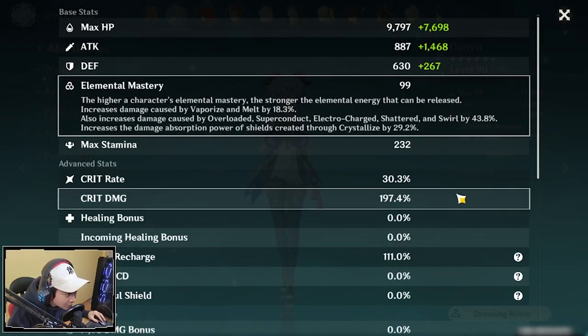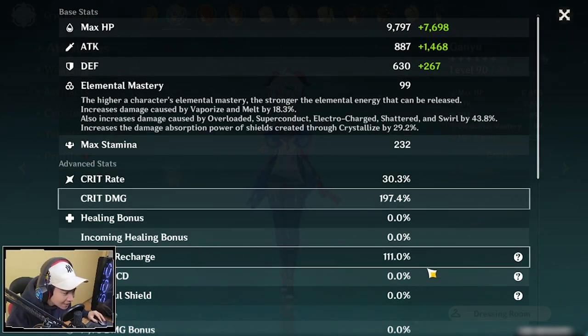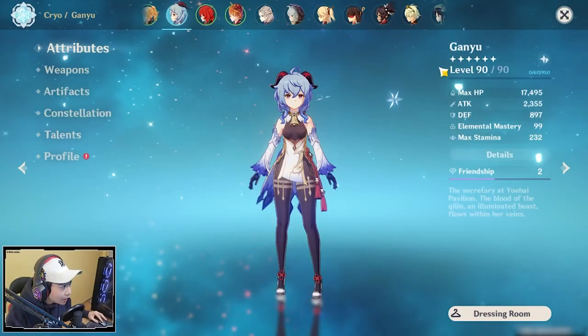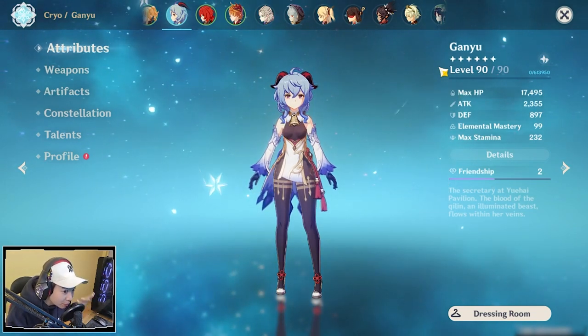For the attributes: elemental mastery at 99, crit rate at 30.3%, crit damage at 197%, cryo damage bonus at 46.6%, and absolutely no food or buffs. This is just raw damage.